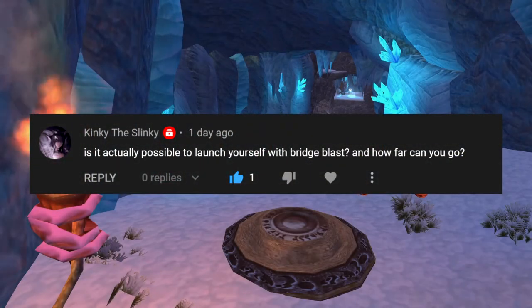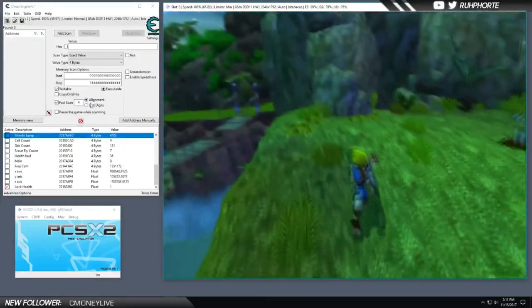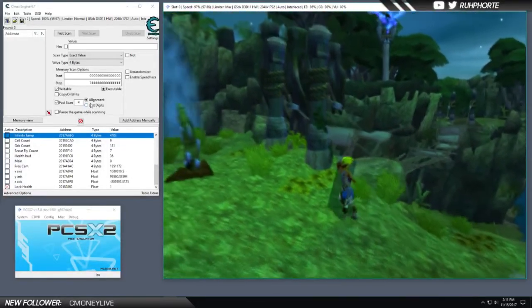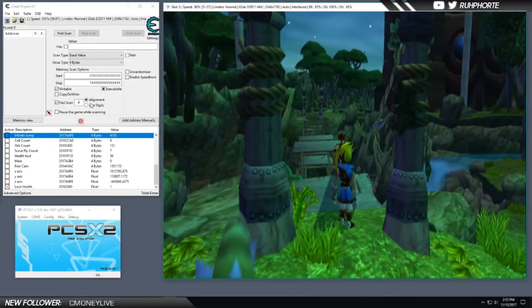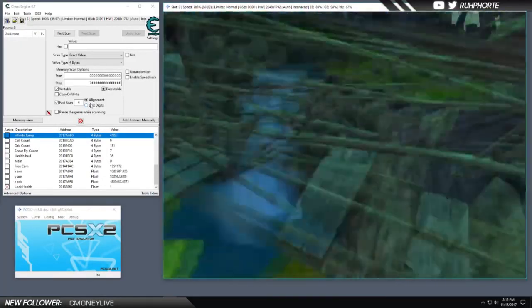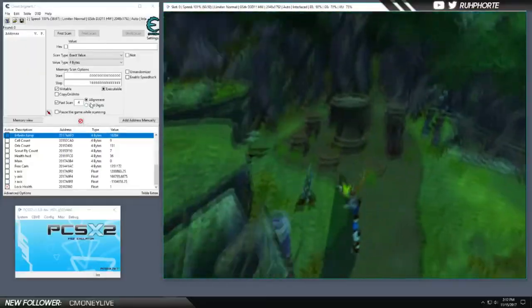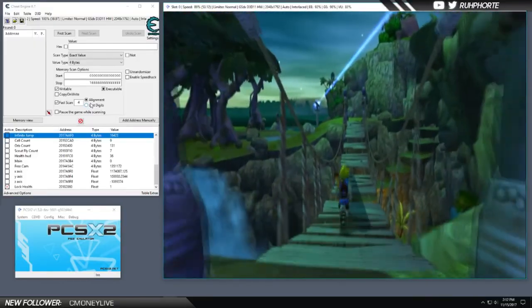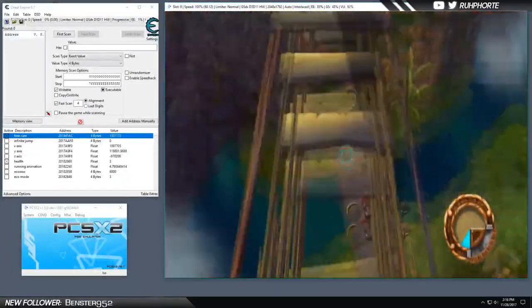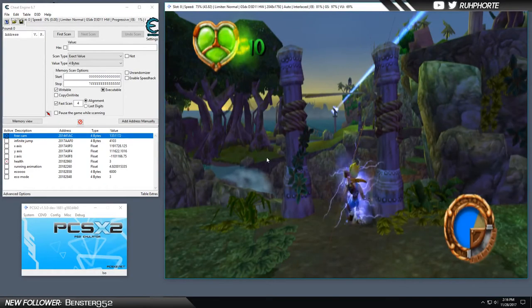Is it actually possible to launch yourself with bridge blast and how far can you go? Bridge blast is a glitch I discovered back in 2017 that is considered to be the theoretical endgame for Jak and Daxter speedrunning. It involves lagging the game and dropping the frame rates so much that the bridge physics begin to fall apart. This causes the wooden planks to repeatedly stretch and snap back to their original positions, and over time the stretching gets so extreme it reaches far beyond the main boundaries of the game. The part that makes it the theoretical endgame is that the wooden planks still have collision and can take Jack along for the ride.